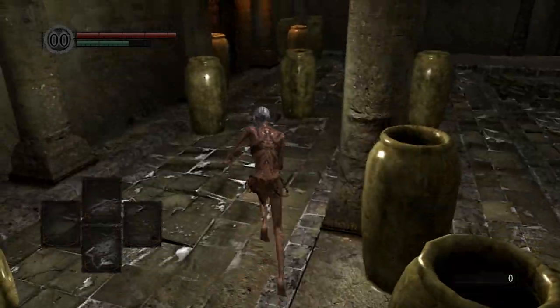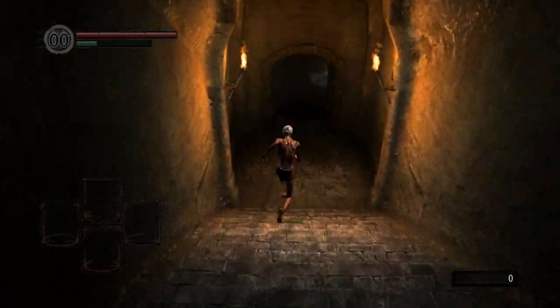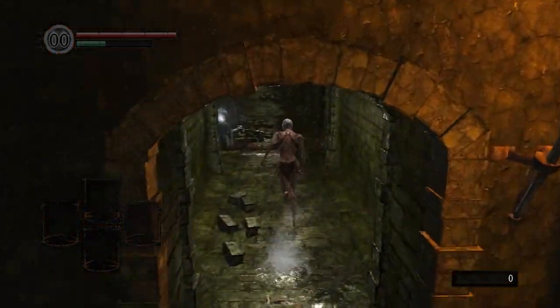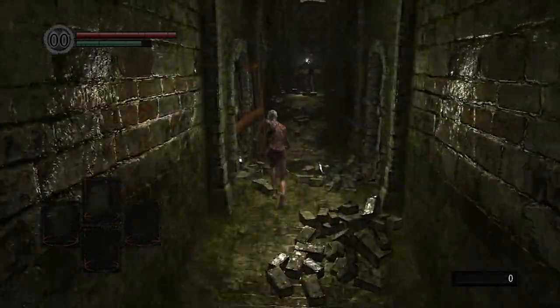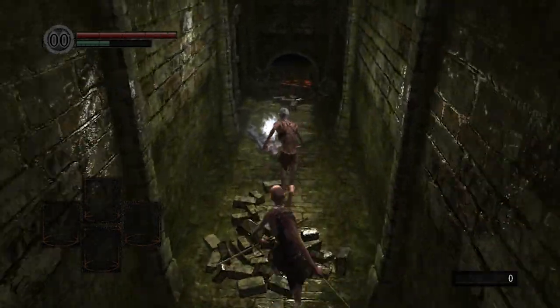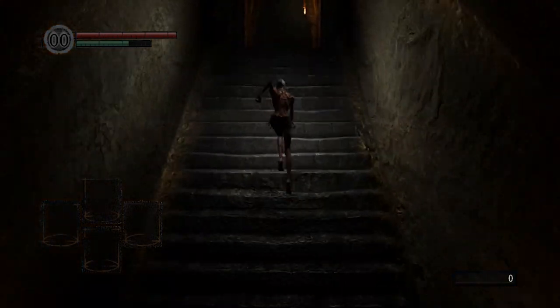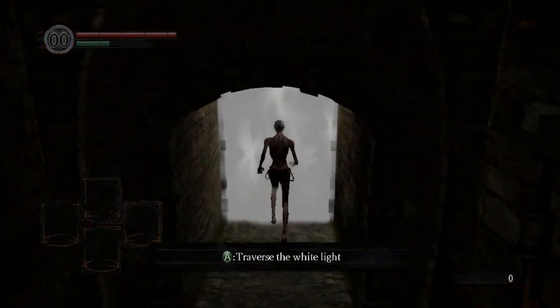Now as for stamina management — as you can see, I'm trying to use as much of my stamina bar as possible each and every single time, but you don't want it to hit zero. When you hit zero stamina, you will start to walk and have to wait a long time. Pick up the short sword, and then up ahead is a fog gate — you want to make sure you can effectively utilize fog gates when using your inventory.